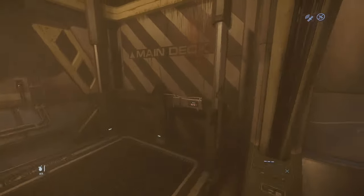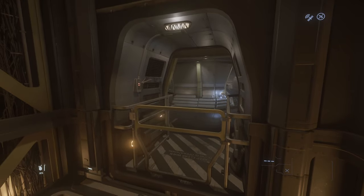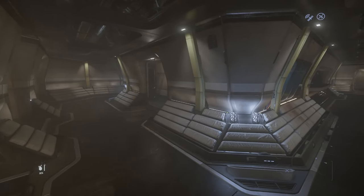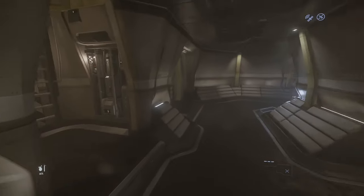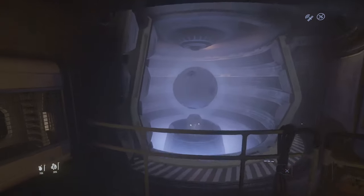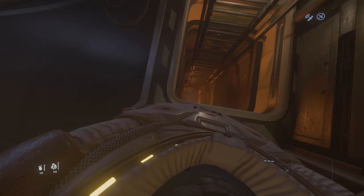Continuing the visit, we will take the elevator and go to the upper deck. On this next room you have some corridors with in the middle the drone stations and access to the main turret, the gravity generator, and of course the ladder we discussed earlier in case the elevator is not available.